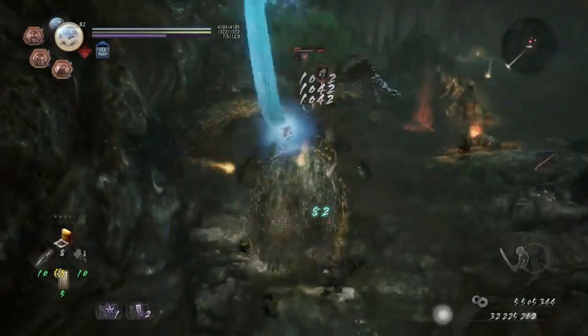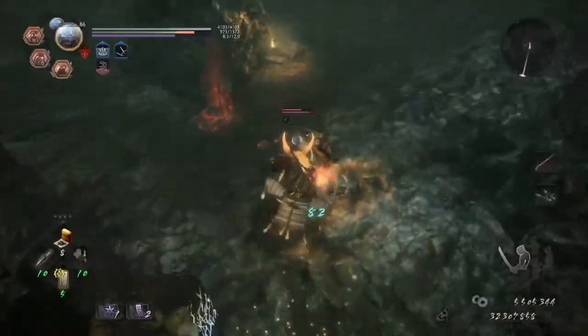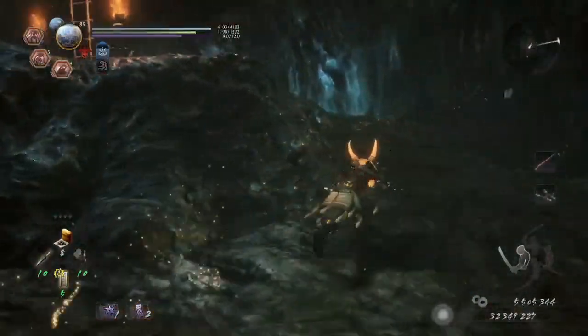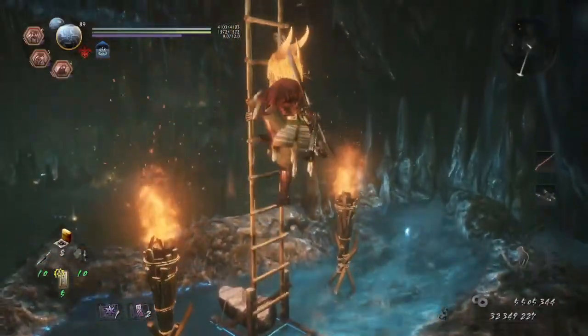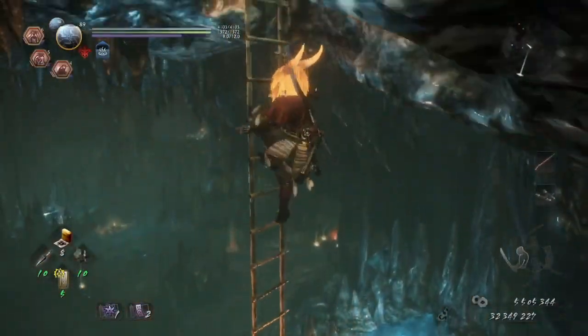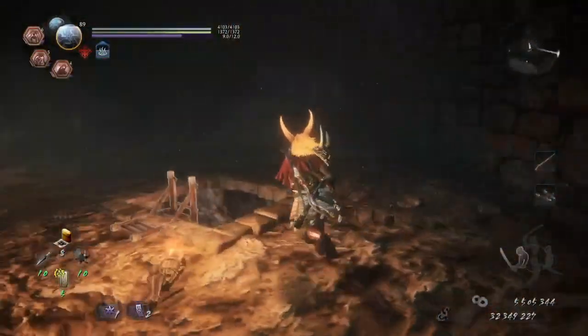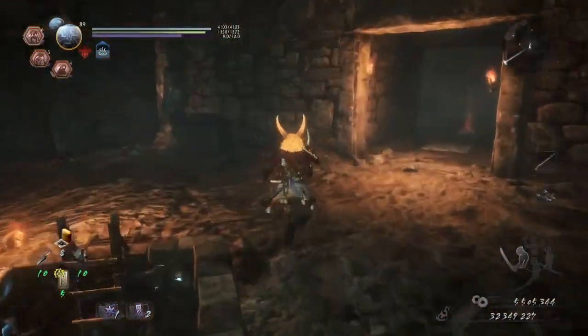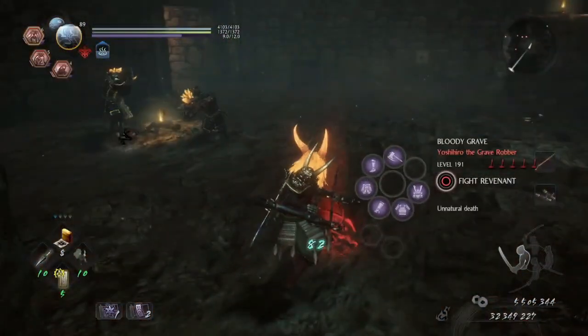I guess we'll just have to keep on going to get that last Kodama. Seems like we are nearby. What we need to do is go up this way, over into the Ruins area, which shouldn't be too bad. We dealt with this — it's pretty easy. Just got to know where the trap is so you don't step on it like an idiot.